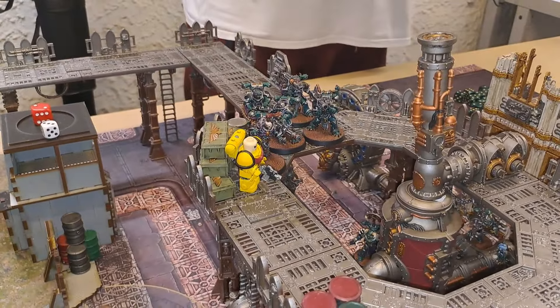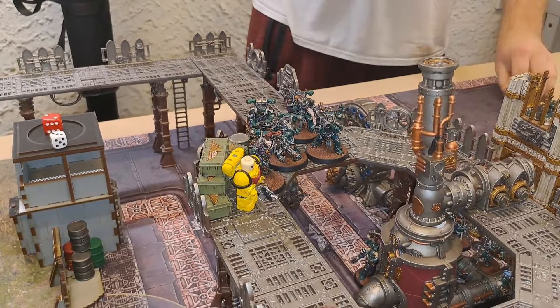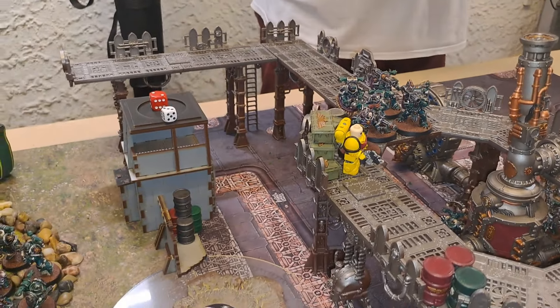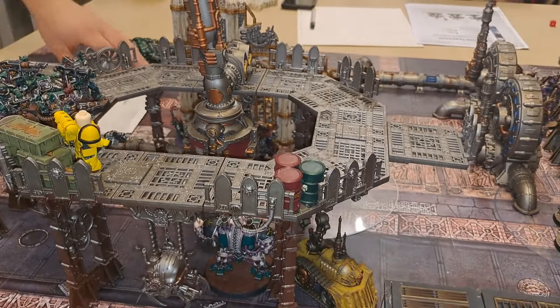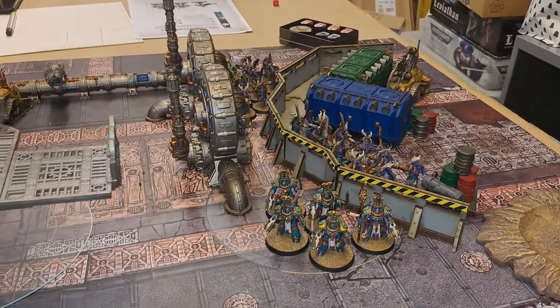First, we do the Dark Pact — rolling a twelve, which doesn't cause any issues. The Havocs are going to shoot at the Scarab Occult Terminators. What's your toughness? Toughness five.